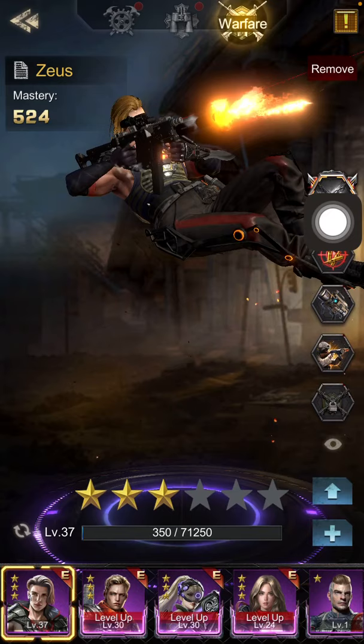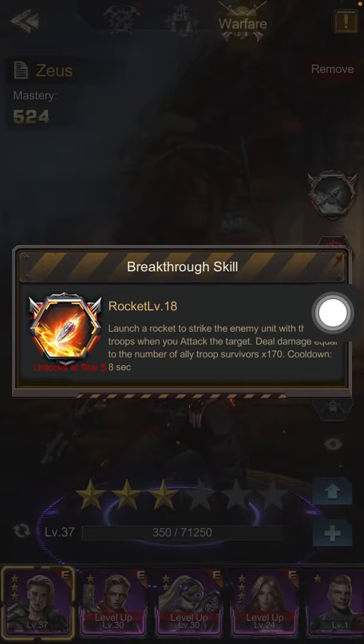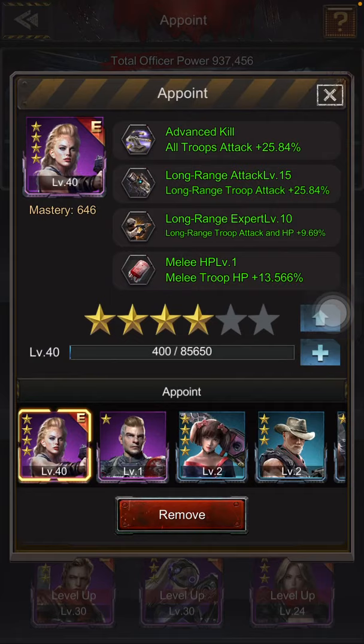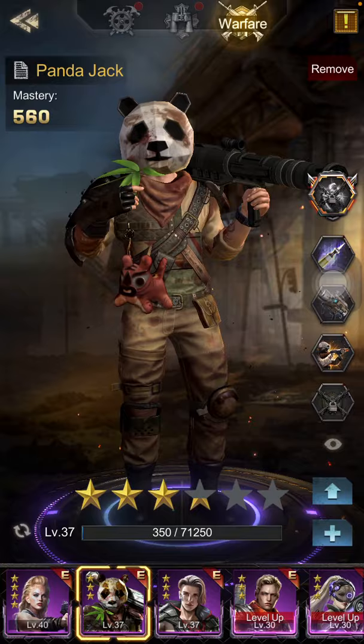If you click on a hero, you can see their breakthrough skill, which you can get after five stars. Zeus has one of the best breakthrough skills. Tifa also has a great breakthrough skill.